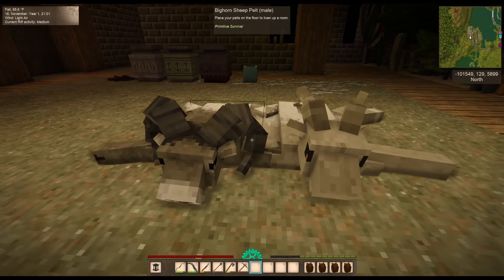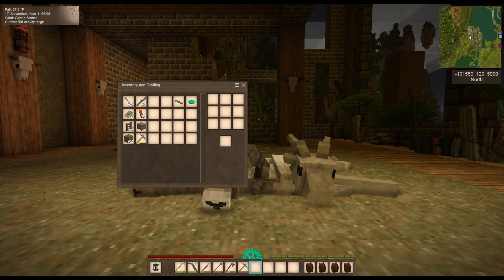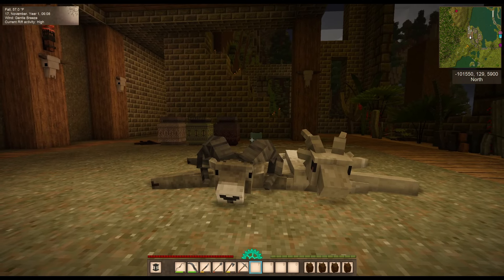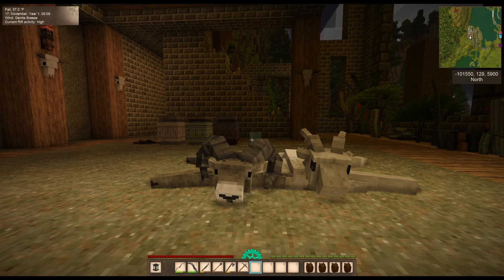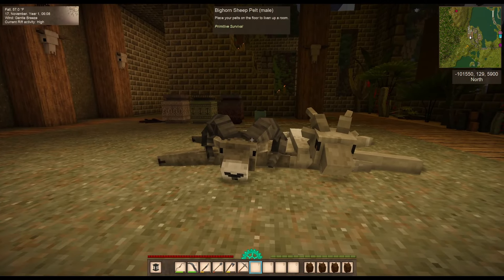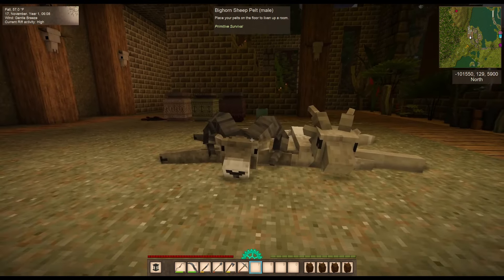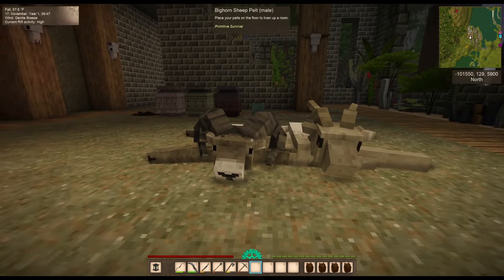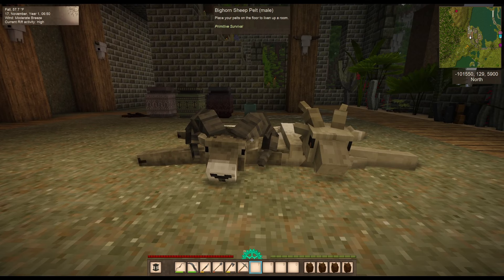So it looks like the large ones are our bighorn sheep. I've been thinking about these dead animals on my floor — I think this is from Primitive Survival, not the new 1.19.4 hide feature. I'm new enough with Primitive Survival that I'm not sure — I'm asking on Discord right now. I would really prefer to have the regular hides that look like on the devlog. This is just too trophy hunting-like for me — I don't really like this that much. I would really prefer to have just the hides on the floor that look more like a rug instead of like a big dead animal.